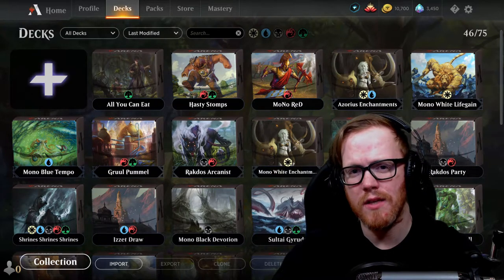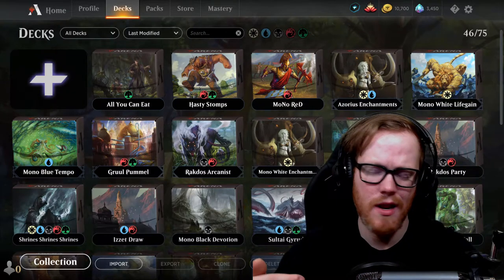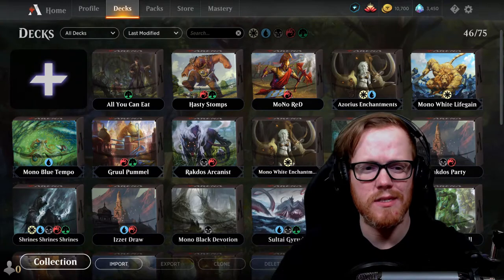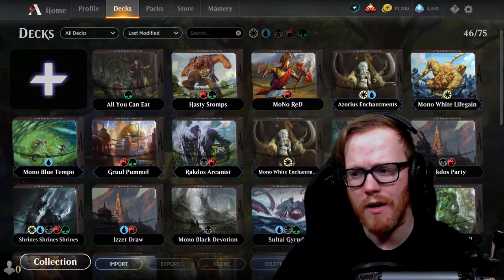The best thing I can say when it comes to mulliganing is: just play your deck, figure out what is the best way for it to work, and go from there. As you learn your deck, you understand what works, what doesn't, and certain things to look for — especially certain pieces that make a deck work in the early or late game.